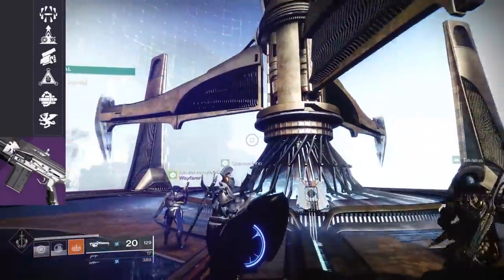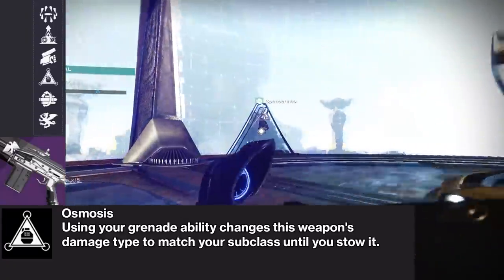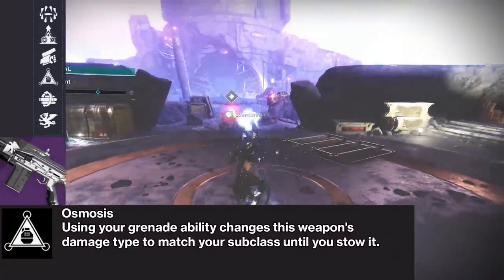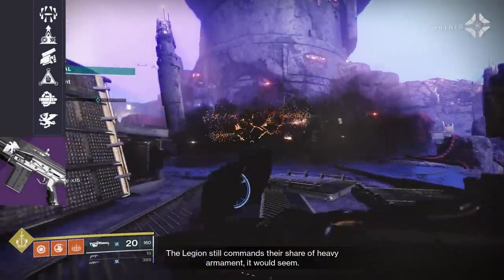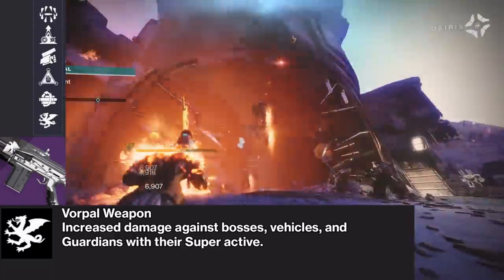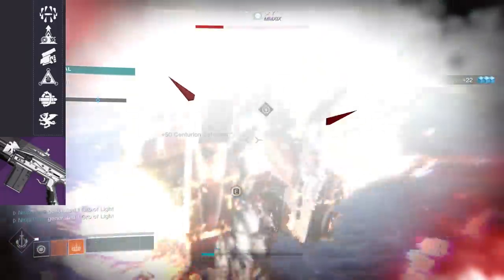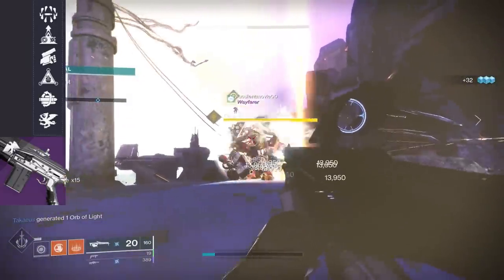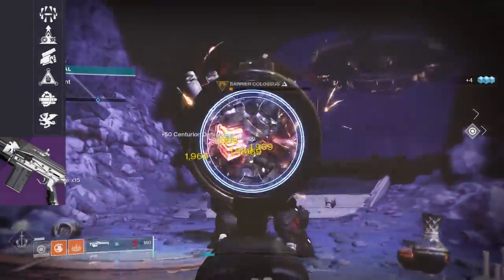This auto can also roll with Swashbuckler, which is a fantastic perk. There's also another new perk called Osmosis — using your grenade ability changes this weapon's damage type to match the subclass you're running until you stow it, which sounds really cool. It can also roll with Multi-Kill Clip. And lastly, there's Vorpal Weapon, which increases damage against vehicles, bosses, and guardians while their super is active. This might be cool on a special or power weapon, meaning you don't have to use the boss spec mod and can use something like backup mod instead. It'll be interesting to see if this is worth it for a PvP roll.